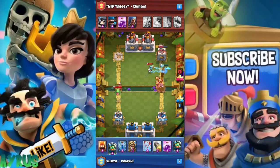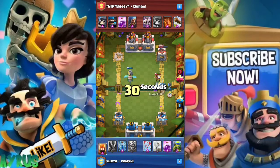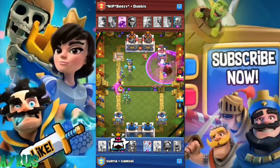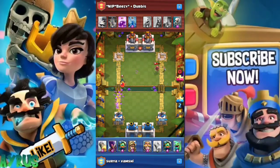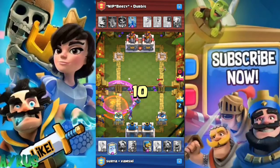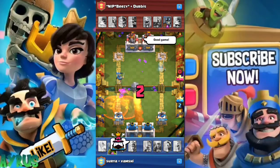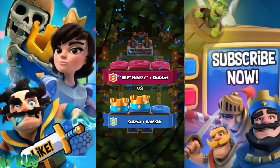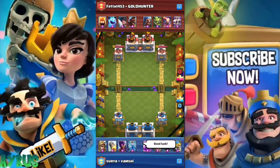Tip number three is to make positive elixir trades — meaning you profit more elixir than your opponent. For example, if the opponent drops a Witch and Executioner together for 10 elixir, instead of spending 10 elixir defending with multiple troops, you could use a Rocket for 6 elixir and save 4 elixir. You need to make sure you're gaining more profit than what the opponent is spending.